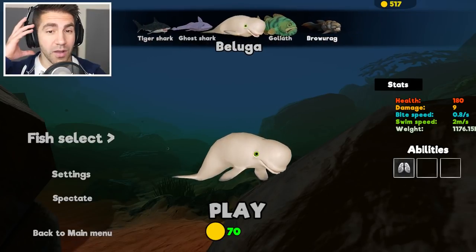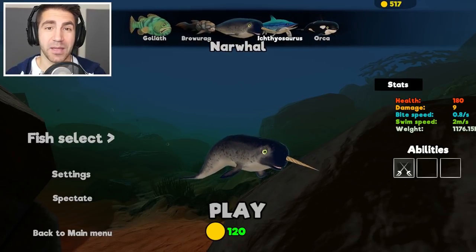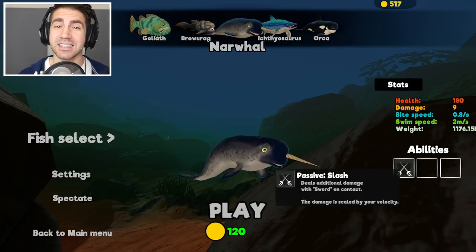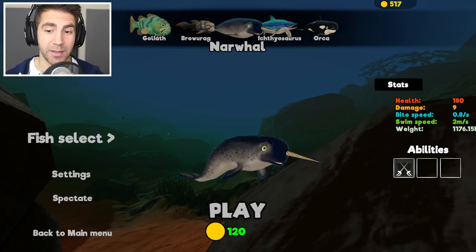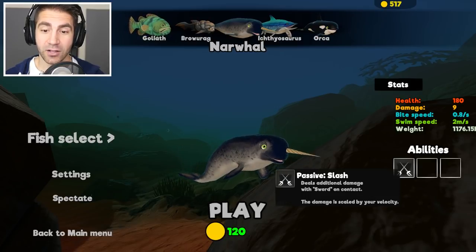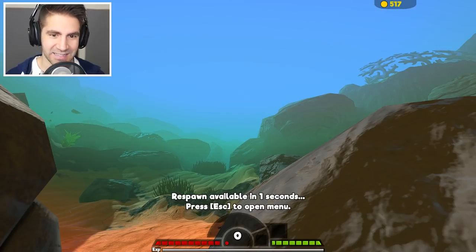Also, if you didn't see in the last video, we can do death match on the great map, which is amazing, and we got a new depths area. We got 517 coins. Let's take a look at the ability. I think this is the same ability as the swordfish — passive slash deals additional damage with sword on contact. That's what I want. The damage is scaled by your velocity, so the faster we go, the more damage we do.